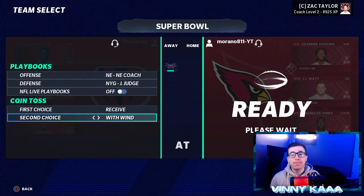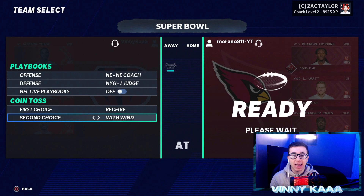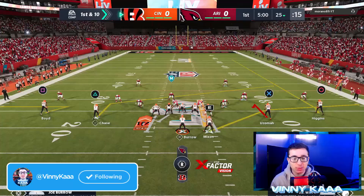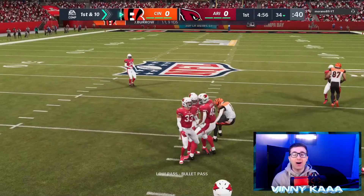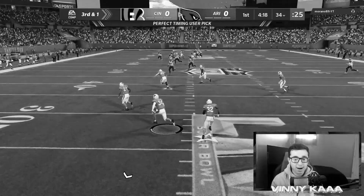Ladies and gentlemen, here we go — Bengals against Cardinals, playing my friend Morano. He wanted to use the Arizona Cardinals. We're playing in the Super Bowl. Got anything to say? Let's play, baby. Alright, trying to get his revenge. Jamar Chase, Joe Burrow — let's get it. Joe Burrow and Jamar Chase in the Super Bowl, just like they did the national championship. That's gonna be Jamar right out of the break on the slant. Take the shot, Jamar Chase.